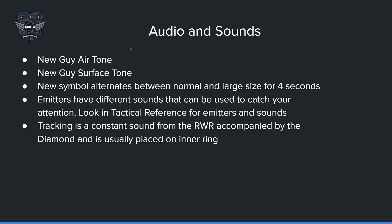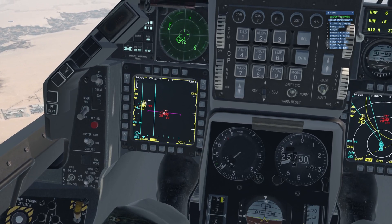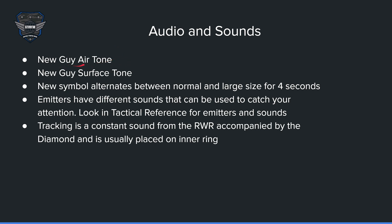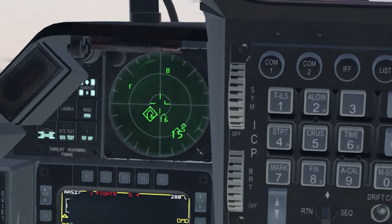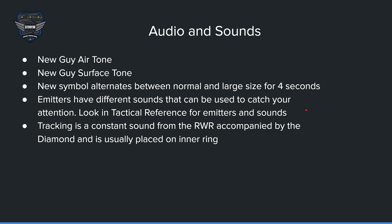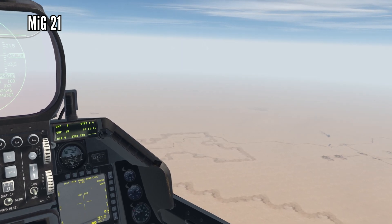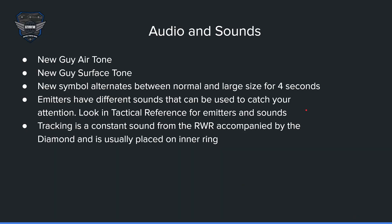There are many sounds you need to be very familiar with if you want to use the RWR effectively. You've got the new guy air tone — a higher tone, therefore it's in the air. And you've got the surface tone, which is a lower tone, therefore it's on the ground. That's how you can remember which one is which. New symbology alternates between normal and large size for four seconds. Most emitters have different sounds, which can be used to catch your attention without having to look at the RWR. You can check them out in the tactical reference in BMS for the emitters and what sounds they make.